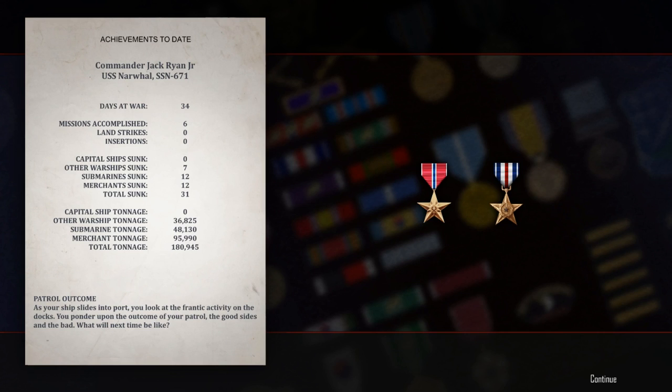Hello everyone, it's the Historical Gamer once again, and today we're returning to Cold Waters, the new game out by Killerfish Games, which puts you in charge of a nuclear-powered U.S. submarine during a hypothetical third world war. The game will be adding Russian submarines before too long, but up to this point you just play as the Americans.